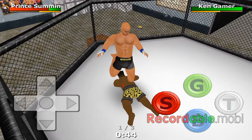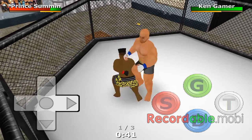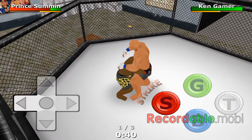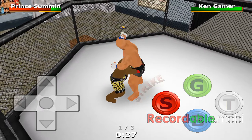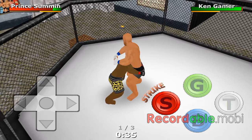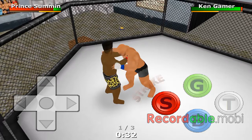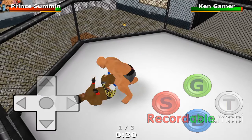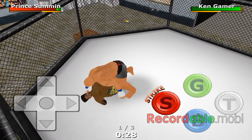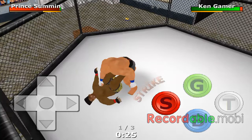Just keep hitting him. If he corners you, just strike him back. As you can see, my opponent is already weakening, and my momentum bar — the yellow bar beneath my health — is already rising up. When he's weakening, just grab him and punch him as hard as you can.